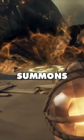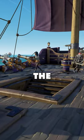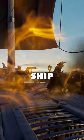The Bonecaller: a throwable item that summons skeletons anywhere you throw it. Want to board someone? Throw it on their top deck before taking the ladder to distract them with skeletons. But if they throw their own as well, both skeleton armies will be fighting each other aboard your ship.